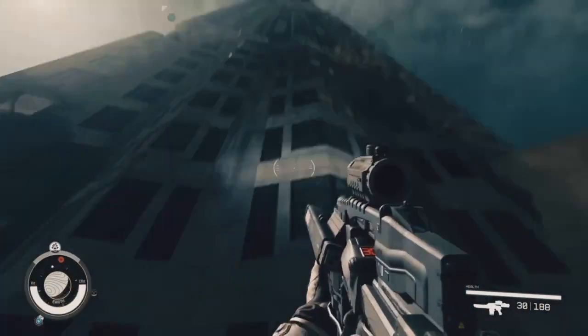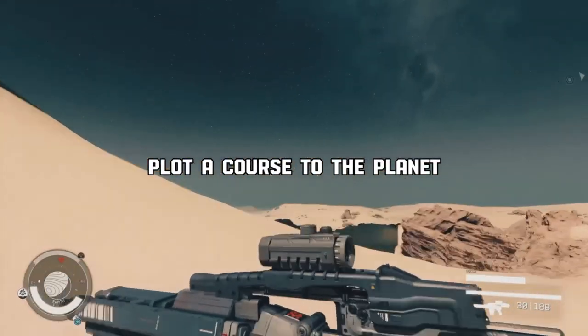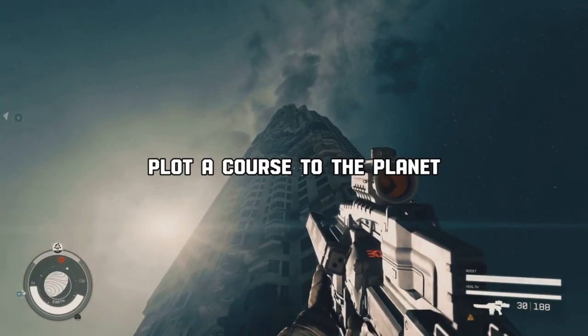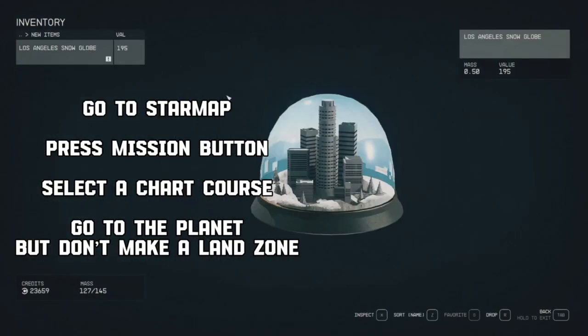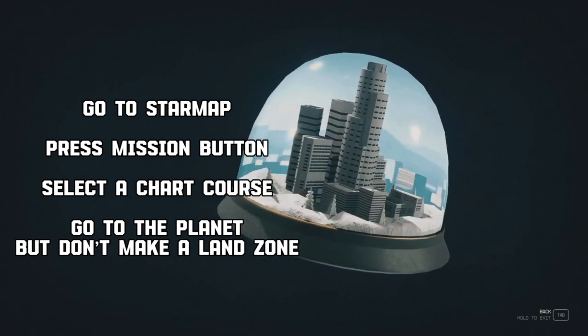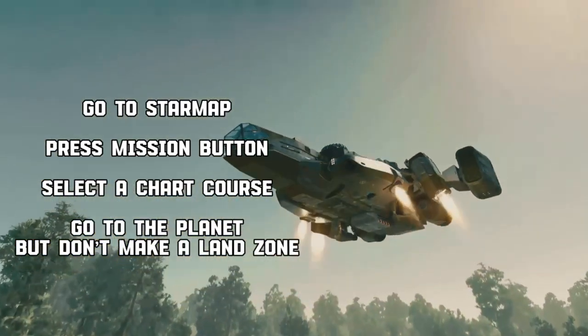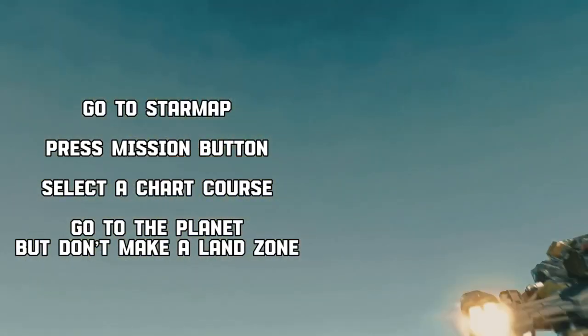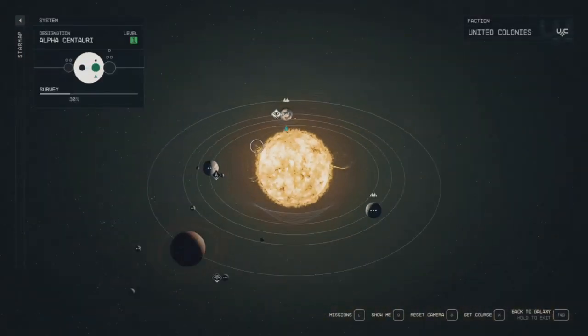The next method is to plot a course to the planet. To do that, open the game and go through the star map. Press the missions button on the star map and select 'Chart Course.' Then go to the planet, do not make a landing zone — select a landing site you did not create — and you should reach the temple.